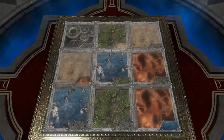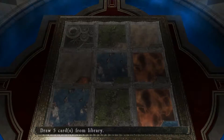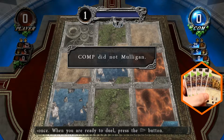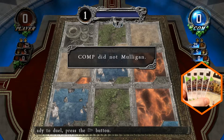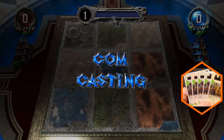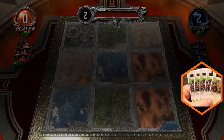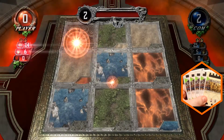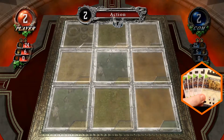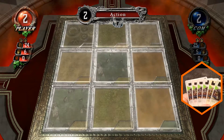First move, computer. Draw card. Kind of expected a pass, to be honest. Leapfrog Bandit — this is the Set 1 Byleth Scourge deck.